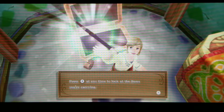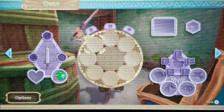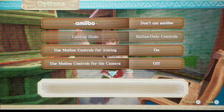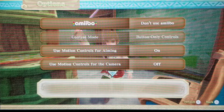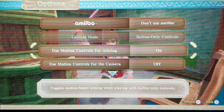We're prompted to press plus to look at items we're carrying, and we can confirm the practice sword is in our inventory. I also try using an amiibo, but the game says amiibo accessories won't be available until we make some additional progress. I'm curious whether the Zelda and Loftwing amiibo or other amiibos do anything special.